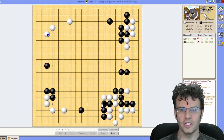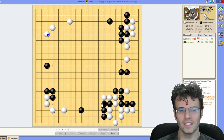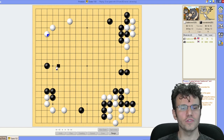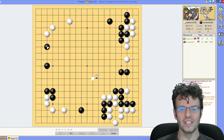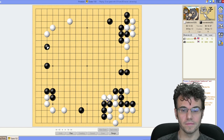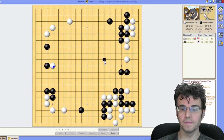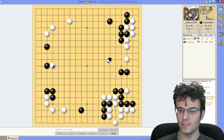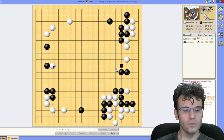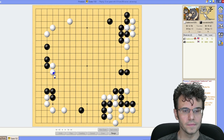Let's talk for a second about what made this so nice for white. At the super top level, it's that black played a couple of influence josekis — namely this outside high approach one and then this wall one — and yet still doesn't feel like there's a good opportunity in the center. Over here, I think we just attach and try to reduce. How I lose this game is by letting black find some territory in an unexpected place. If we make everything else a wash for the rest of the game, this is an easy win for white.